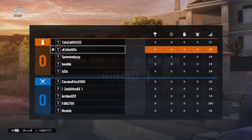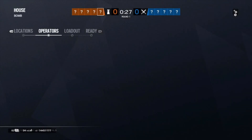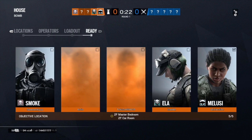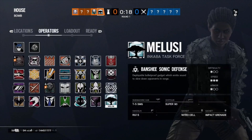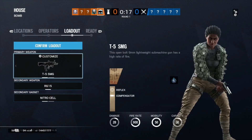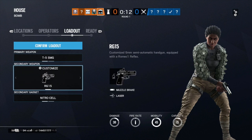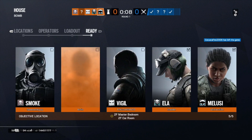So we are diving into our first game on House. I haven't really gotten to check this map out properly yet — I did a few games on stream yesterday. We were able to snag Malusi, and her loadout consists of the T5 SMG, the Super 90, the RG-15 pistol, Nitro Cell, and Impact Grenade. This is what we're going to be bringing to the team with Malusi, and we're going to be trying her out in today's video.